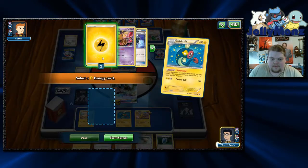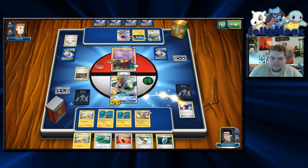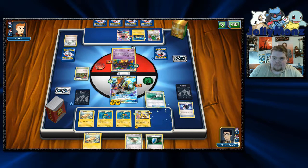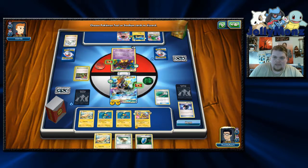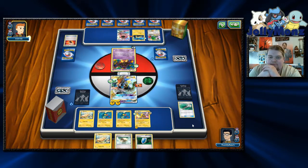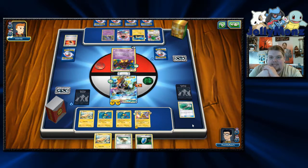Let's go ahead and Dynamotor. We'll put the Fury Belt on Coco to force him to get to really high numbers and go from there. Let's Field Blower — we'll get rid of his Dimension Valley — and belt, just to make him hit higher numbers. So we're putting him in a position where he needs to have another belt, which he probably doesn't have, another Dimension Valley, and ten Night Marchers — or get the Dimension Valley and eleven Night Marchers. He can also just retreat to the Joltik, but that's going to force him to have a DCE and ten Night Marchers. No matter what, we've put him in a really awkward spot to try and take a prize this turn.